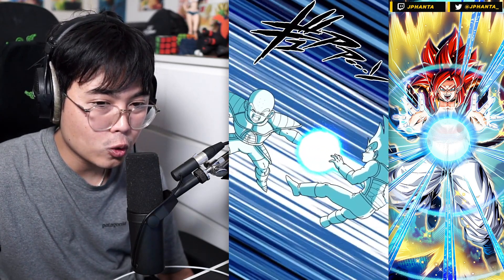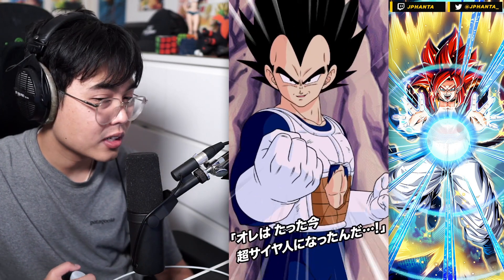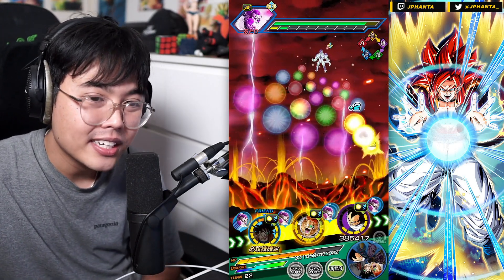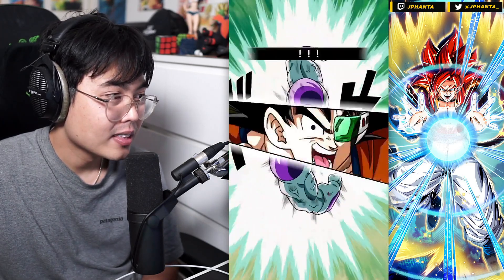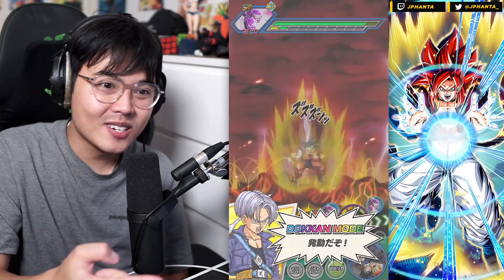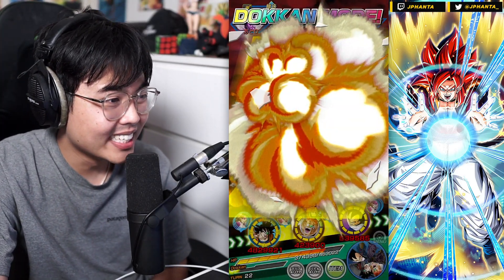I've seen screenshots of people beating the God event with the Planet Namik squad without Freezer and using Captain Ginyu instead. Free-to-play just prefers Captain Ginyu. The 200% leader is too good to pass up, and think about how much support is on the team — it's more like a 260% leader skill because there's always a support on the rotation. If you have Physical Ginyu and Captain Ginyu, you're getting an extra 60% on the rotation, which is absolutely absurd.